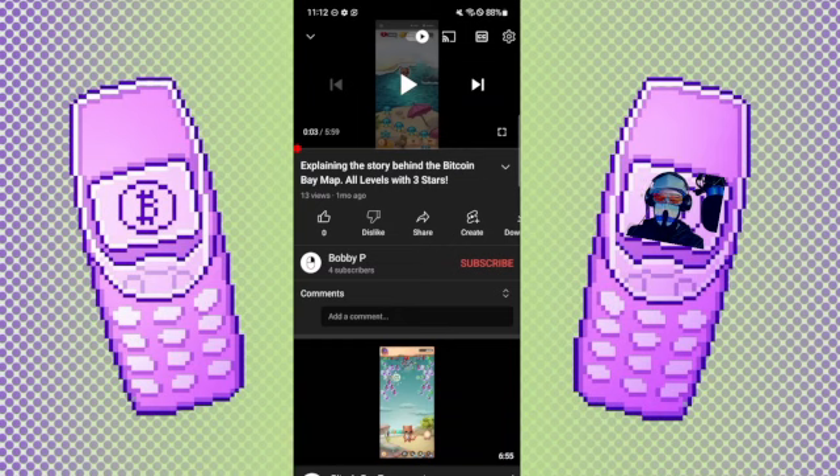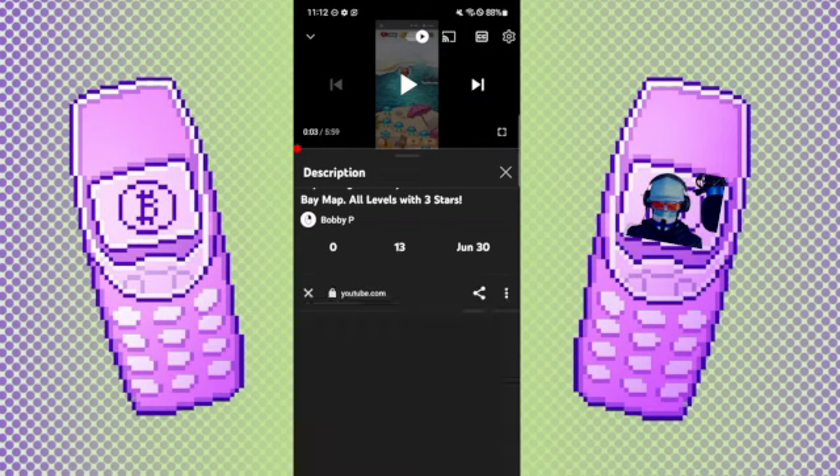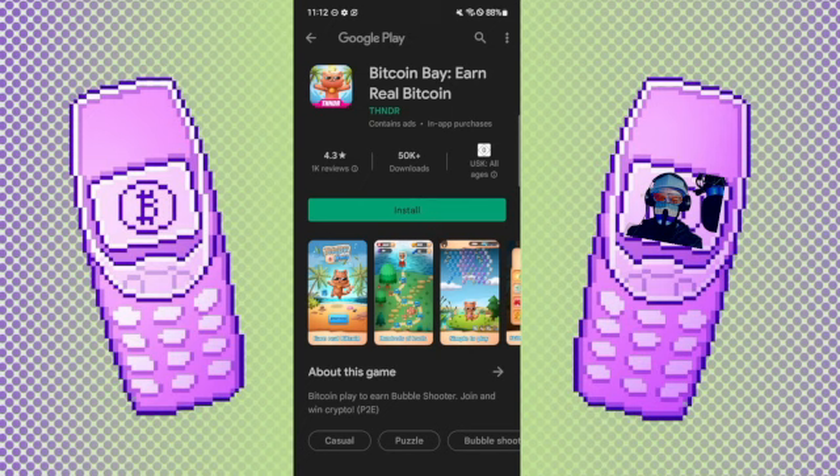If you push the button on this little arrow, you should see a description coming up where you see some of the links to the bitcoin games. Maybe you just click the first link, like this one here for the game Bitcoin Bay. Just click it and then you get to the Play Store.